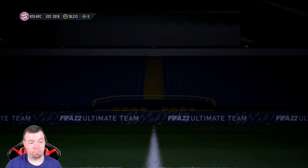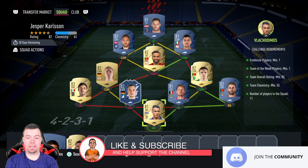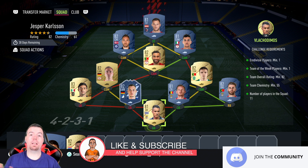57 strength and 56 aggression — not bad. He does have the flare trait, which is a win. This card is OP. This SBC is really cheap to do. As I said, this is definitely the best Era Diversity SBC we've had so far.